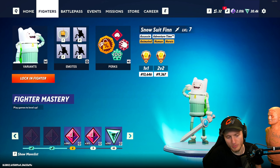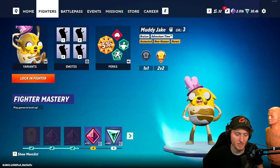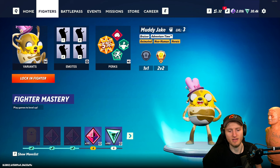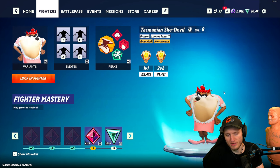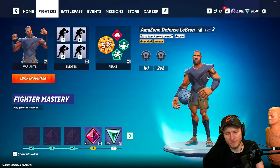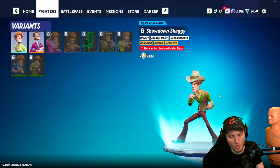We got the Snowsuit Finn as well — solid, I like that it changes the sword, I'll put that in A. You got the muddy Jake which I saw in Adventure Time — that was pretty funny, I'd say high A-tier. You got Taz as well from the battle pass — I think it looks ridiculous and funny so I'll put that in A. LeBron is pretty solid, nothing S but solid A.